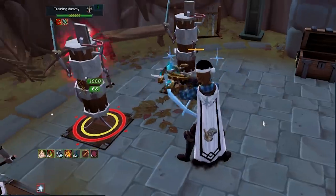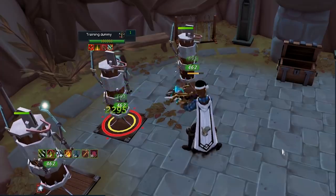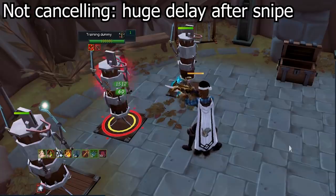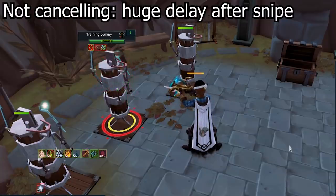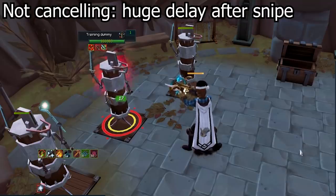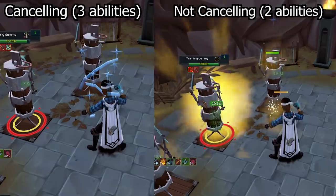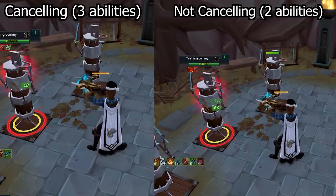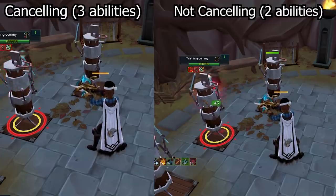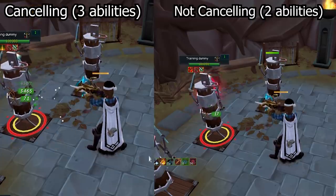Snipe and Rapid Fire have a huge delay after being used, which should be fixed soon with ModPi's update. As shown on screen, Snipe fired with Revo has a big pause after the arrow is thrown before another ability fires. ModPi's update should make it fire another ability as soon as possible, but that update is not out yet. For now, as soon as you see that arrow leave, use another ability instantly to increase your DPS uptime heavily.